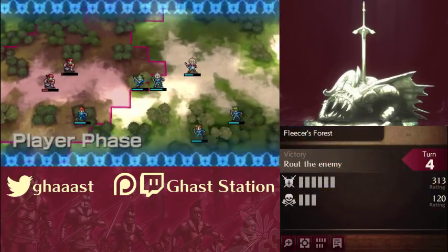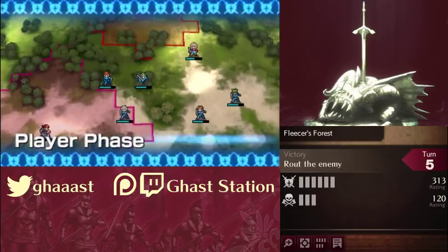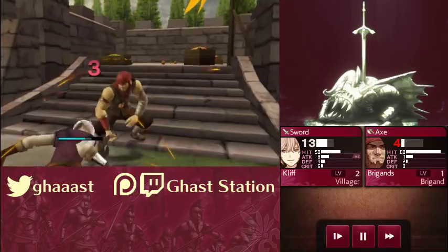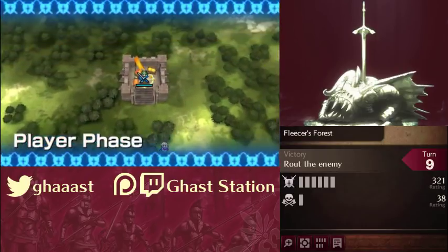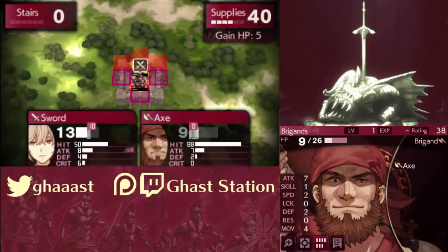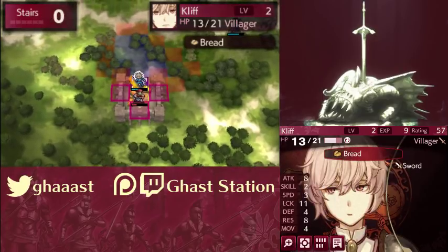Similarly to Gaiden, enemies will completely ditch you if they're in danger of dying, and will try to find a safe haven in the forts. Seriously, if they're fatally wounded, they will completely ignore you and book it straight to the nearest fort they can find. Be sure to kill them before they reach it, because once they're on it, they get a plus 40 avoid boost and health regeneration, and can prove to be a serious pain in the butt.